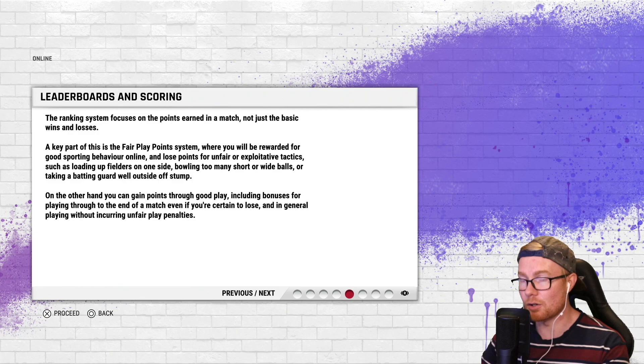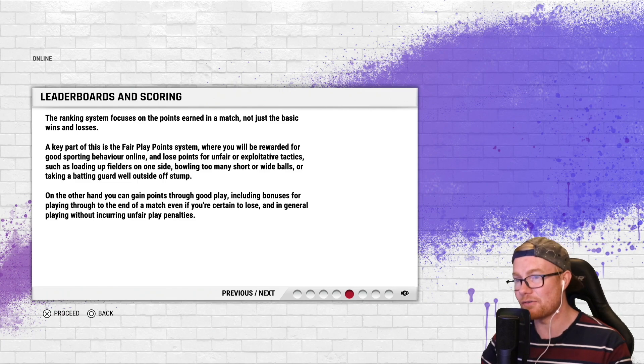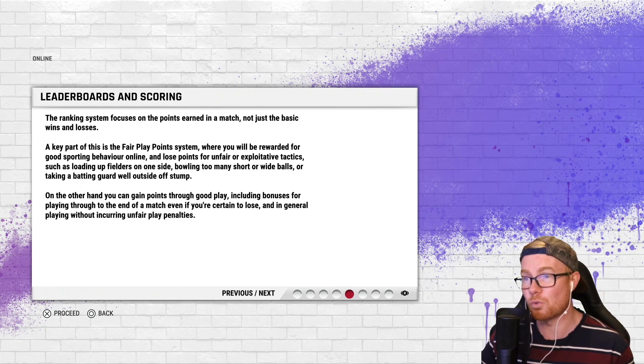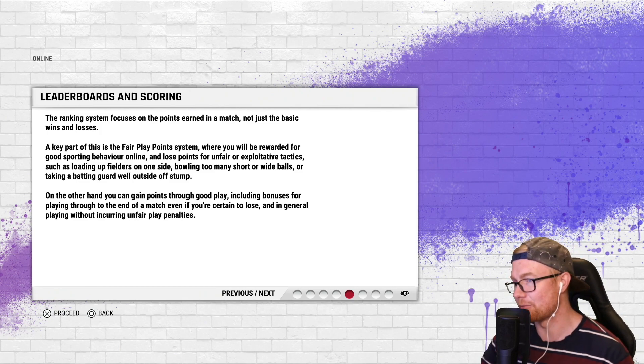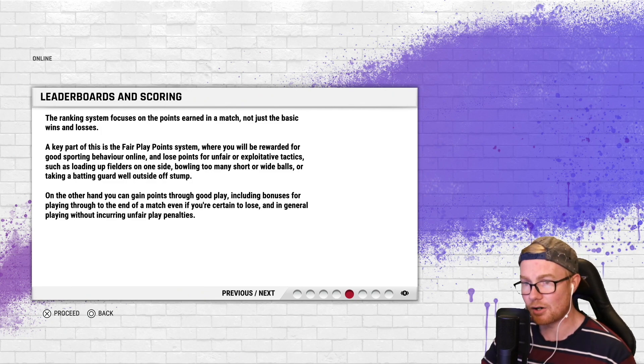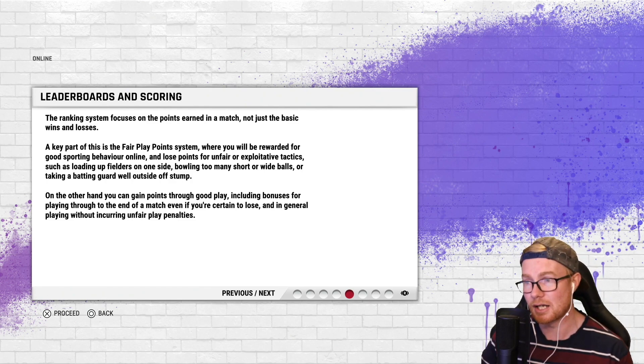The ranking system focuses on points earned in a match, not just wins and losses. A key part is the fair play point system — you're rewarded for good sporting behaviour and lose points for unfair or exploitative tactics such as loading up fielders on one side, bowling too many short or wide balls, or taking a batting guard well outside. This must have been a problem in previous Big Ant online games. On the other hand, you gain points through good play, including bonuses for playing through to the end of a match even if you're certain to lose.